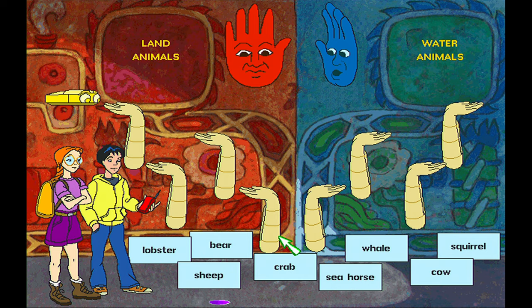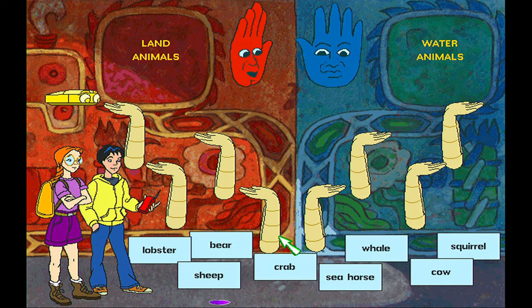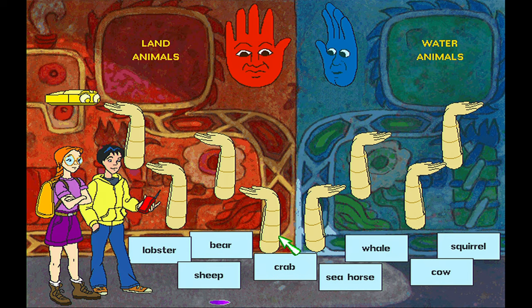Oh, you righties! Always dropping the stones! We didn't drop them, you lefties did. Well, we'll need to work together to get these stones back up and properly grouped. Welcome to the Chamber of Order, young travelers. If we give you a serpent of Snagnets, will you help us?